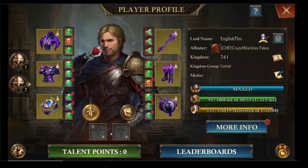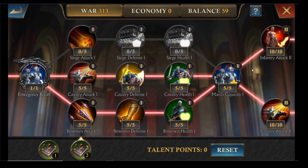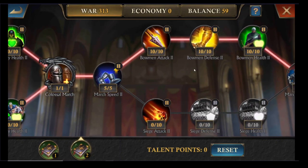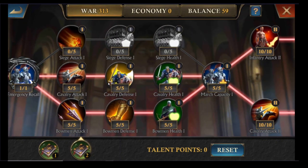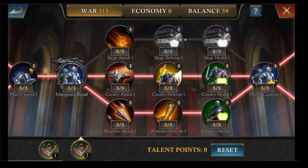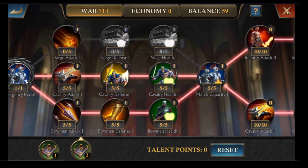On your Lord Talents, you also want to make sure you're on the War Branch. Depending on how many you've got, you want to start focusing them first on Bowman attack, then on Cavalry attack. If you are sending Infantry, you can put some on Infantry attack, and on Siege attack if you're also sending Siege. You only use those in small quantities, so definitely focus on Bow first, Cavalry second.